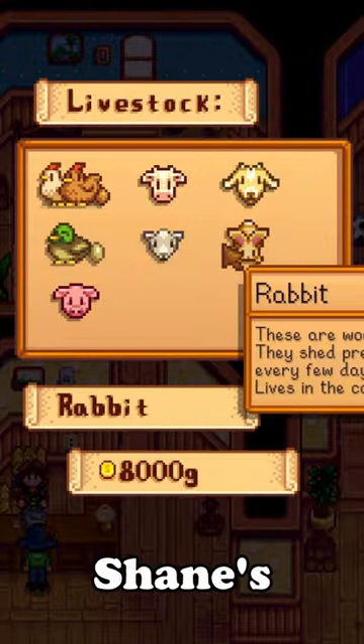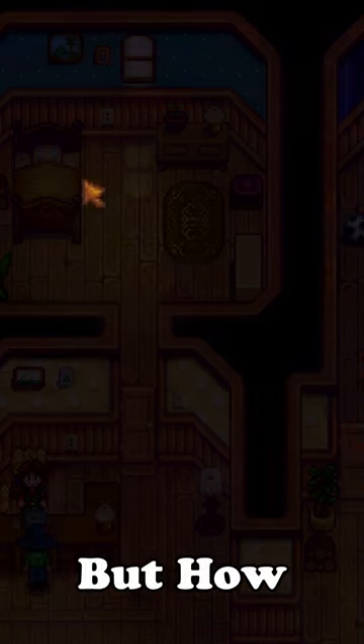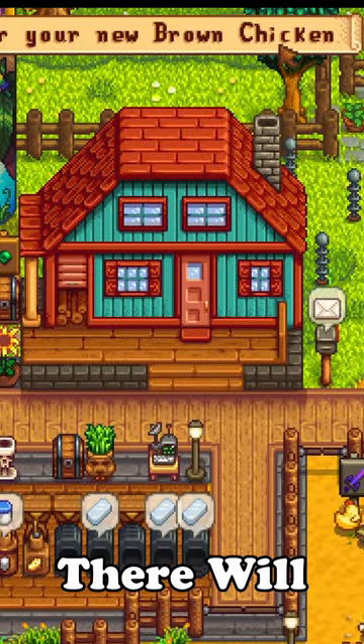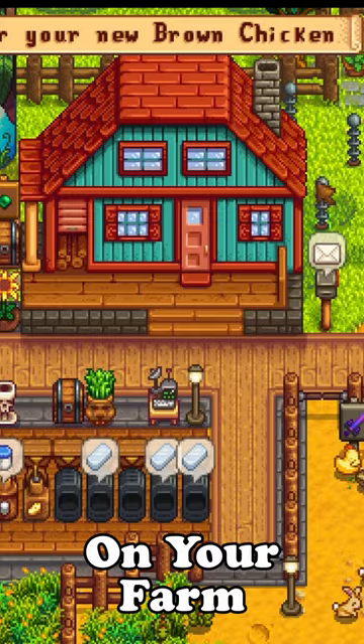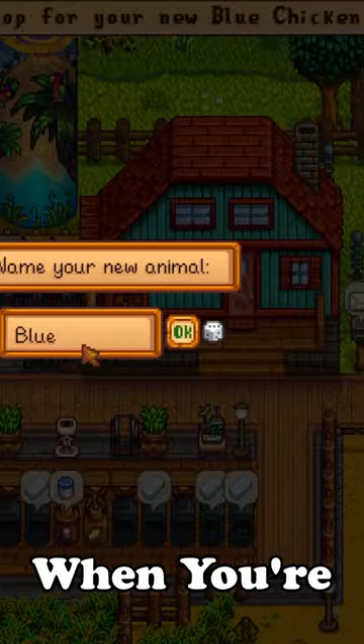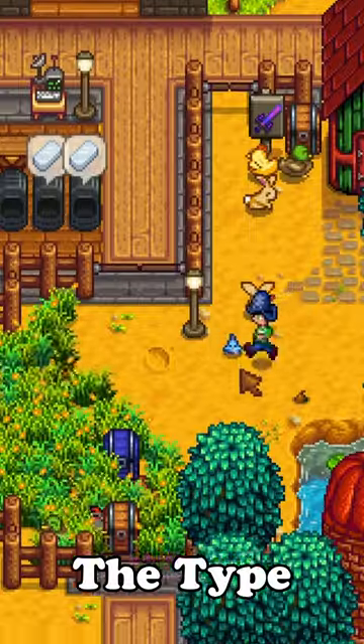Blue chickens are unlocked after Shane's 8-heart event, but how can you get them on your farm? If you purchase a chicken from Marnie, there will be a chance to get a blue one on your farm. The easiest way to know which chicken you get is at the top — when you're purchasing the chicken, it will say the type of chicken you will get.